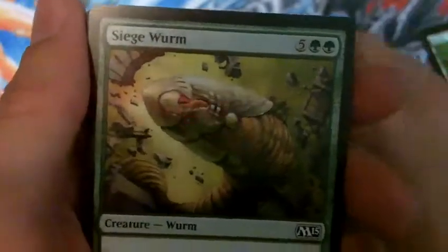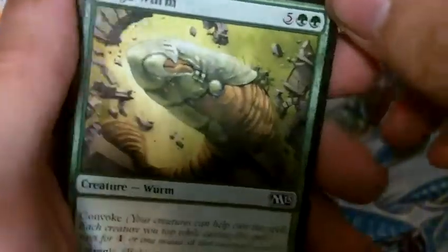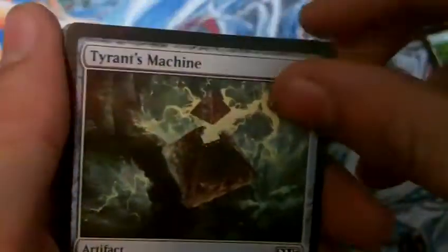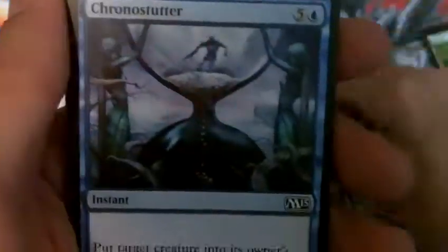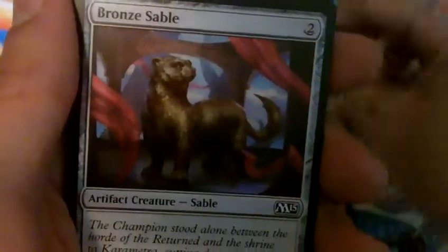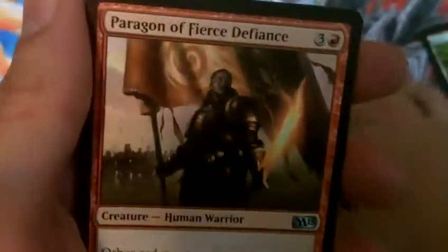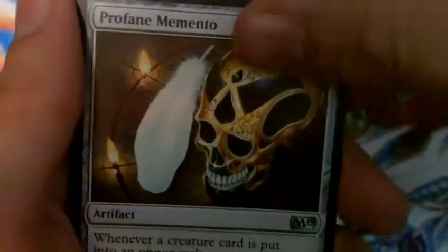Razorfoot Griffin, Carrion Crow, Siege Worm, Tyrant's Machine, Krangko's Enforcer, Selfless Cathar, Chronostutter, Rummaging Goblin, Bronze Sable — now we're into the uncommons. We have Paragon of Fierce Defiance, Drudge Murlurker, and Profane Memento.